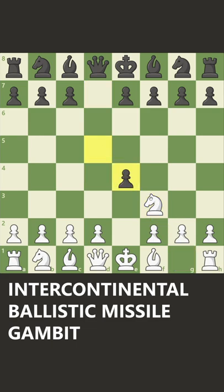And then you play knight to f3. After they take, now you play knight to g5, attacking the pawn. Black will naturally defend the pawn with knight to f6.